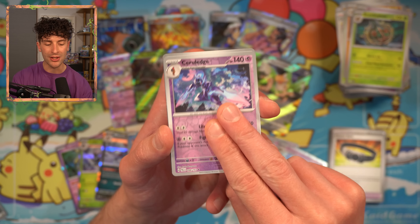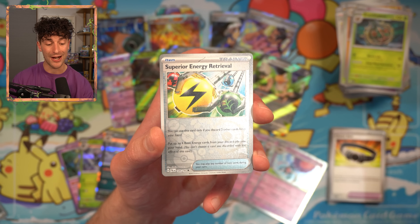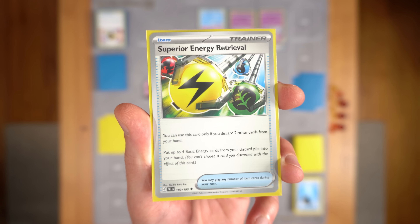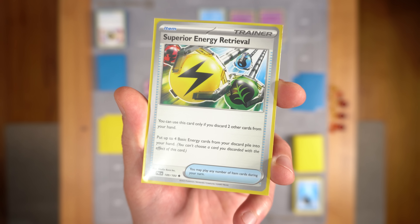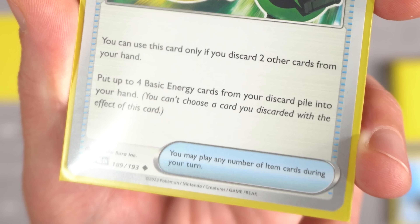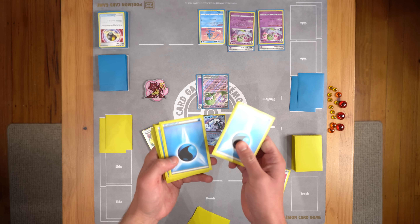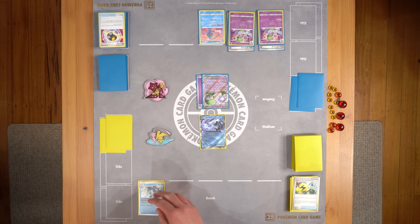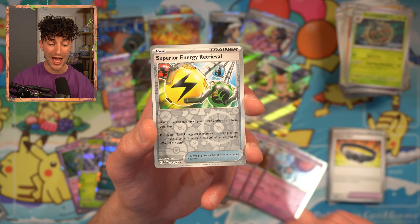We have the Brambleghast, the Ceruledge — not a big fan. The Superior Energy Retrieval — this is a fantastic card, even better than the last Energy Retrieval. You can only use this card if you discard two other cards from your hand. Then you can put four basic Energy cards from your discard into your hand. But you cannot put the cards you discarded back into your hand because that would be broken. This card is especially powerful in Baxcalibur decks — it lets you thin your hand, and more importantly put four Energy back into it. And with Baxcalibur's ability Super Cold, you're able to place it anywhere.